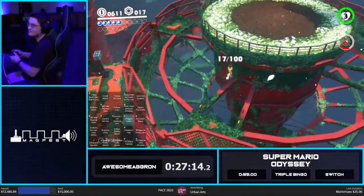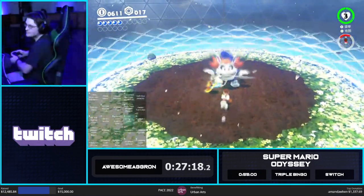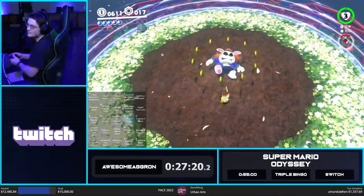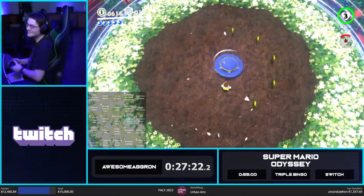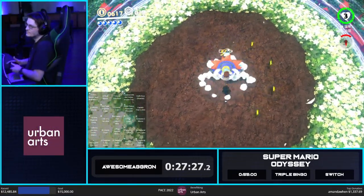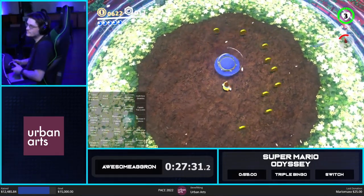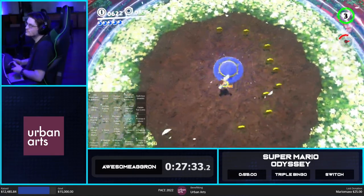So that was Tower Skip — we skipped the Tower. Pretty self-explanatory. It's nice and useful in World Peace as well as some other category extensions, but you don't see it in any percent because there's two moons inside the Tower that are pretty quick.